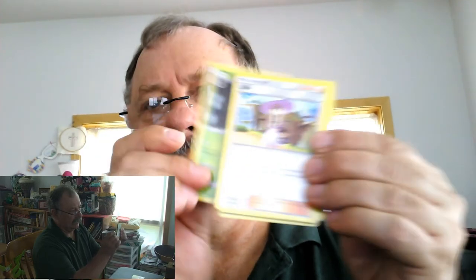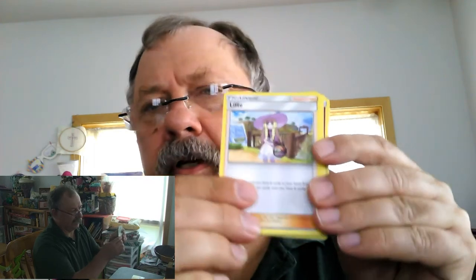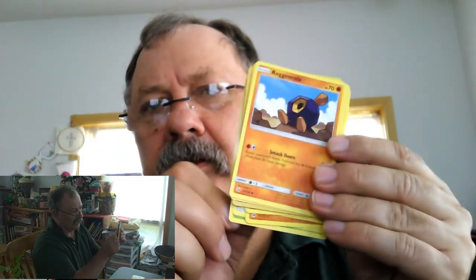Alright, pack three. We got Fairy Energy, Metapod, Lily — Lily's a great card to have in your hand, especially on the first turn. Bulldore, another Skarmory, Caterpie, another Sandygast, Ragarola, Cosmog, a reverse holo Stoutland, and a holo Crocodile. Crocodile — this is a new card, we don't have that one. Alright, I'm trying to show it to the camera. We're going to switch on to the Vikavolt now.